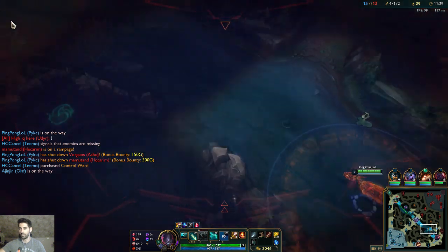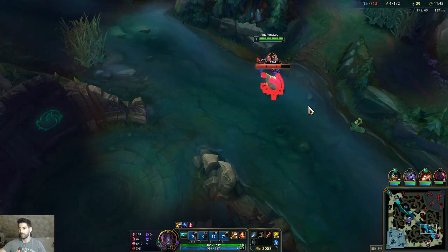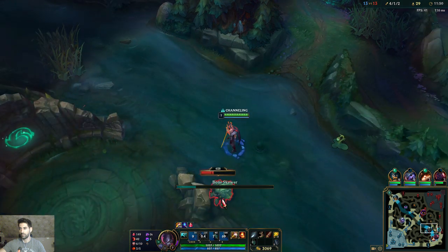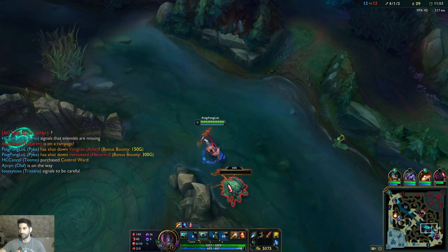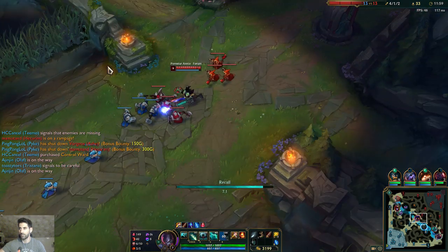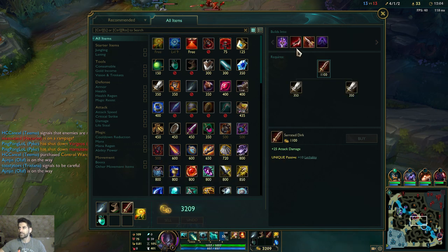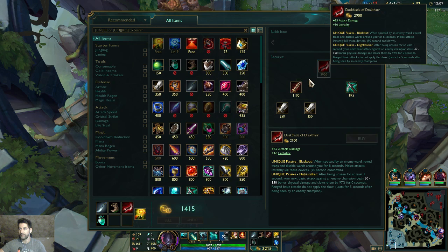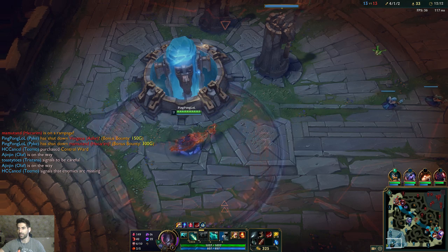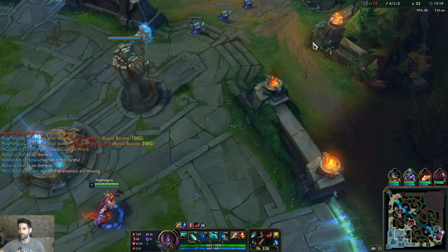I've got 3k gold, I got my first Duskblade. Wait, this Shyvana is actually clearing my jungle - is she drunk or something? So let's go ahead and buy the very first lethality item, which will be the Duskblade, and another Serrated Dirk. I think the next one will be Edge of Night for the next lethality item - we'll see though.